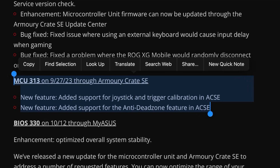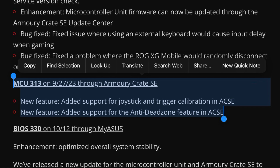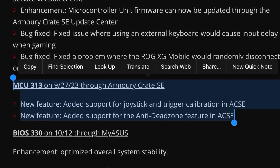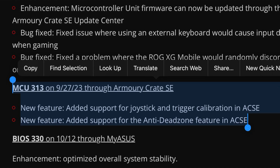The changelog states that MCU 313 is essential to get the new joystick and trigger calibration and also the new anti-dead zone feature. So definitely make sure you update this.